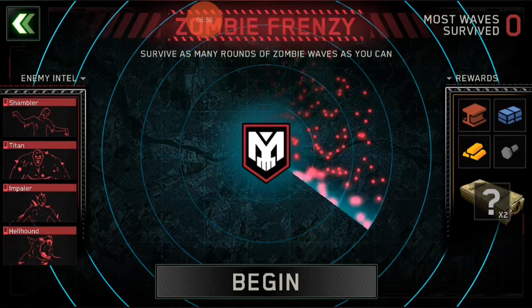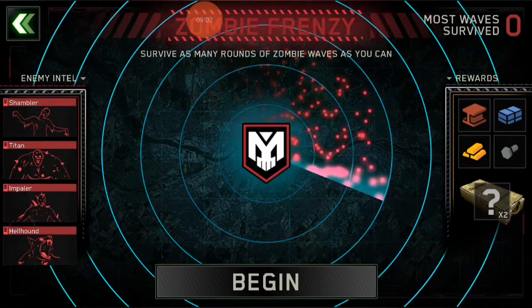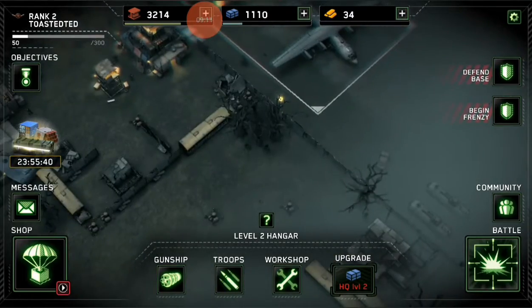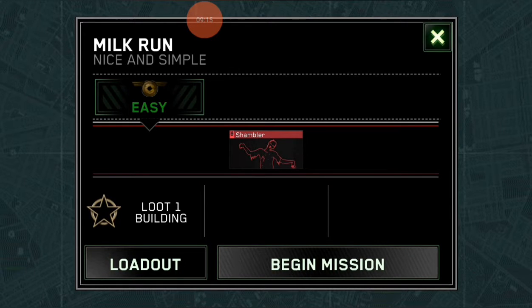Let's begin frenzy — grab as many rounds of zombie waves as you can. Wow — shambler, titan, impaler, hellhound. Okay, Jesus. Never mind. Go to battle, let's try this one. Watch out, shamblers. Begin machine, tap to choose, we're going to deploy.